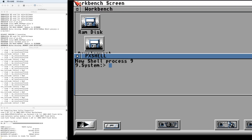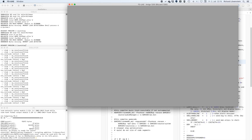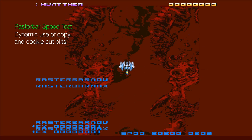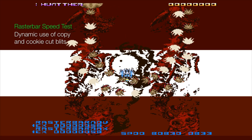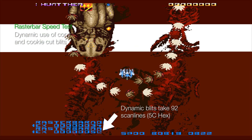Now let's check if the dynamic use of cookie cut and copy blitz runs faster using the proven raster bar test. The wider the white bar is, the more time it takes code to execute.